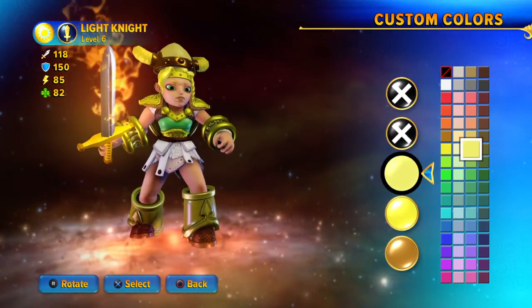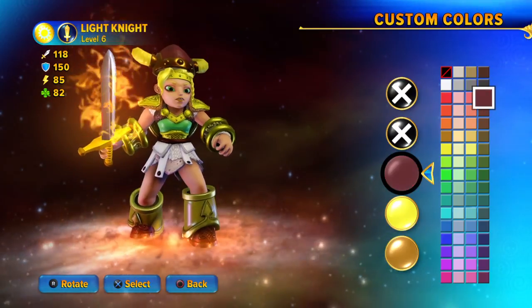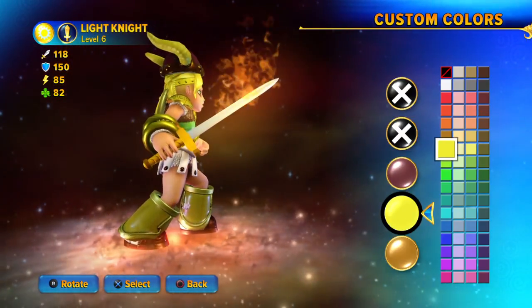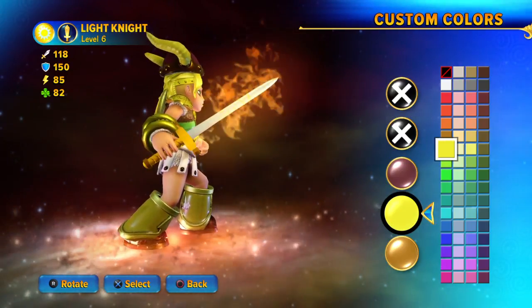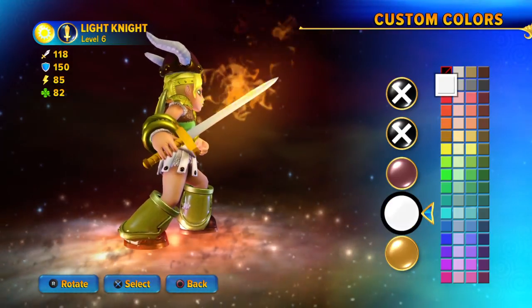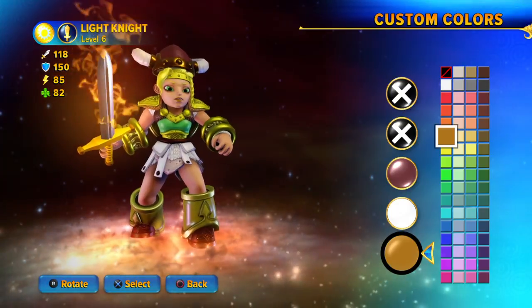Now for the headgear, you want the first one to be sort of like a reddish brown colour, like this. I am aware that Valkyrie has wings on her helmet instead of horns, but like I've said, this is as close as I could get. So you want to do those white. And for the band around, you need that gold.